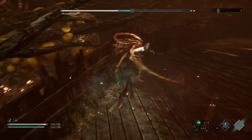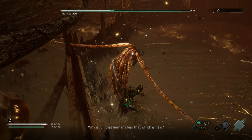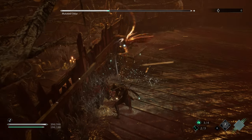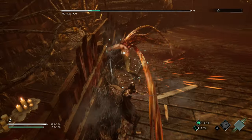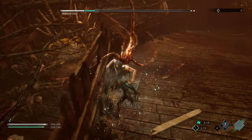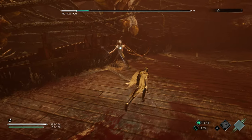After he jumps pretty far away from you and then starts using his tentacles, he will then generally follow that up with a big backflip, which you can throw a feather at to stun him. If you have the talent that allows you to teleport to a stunned target after using a feather, go ahead and zoom in. I do not have that unlocked myself.